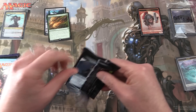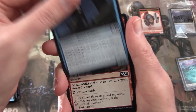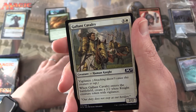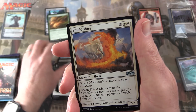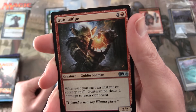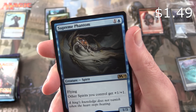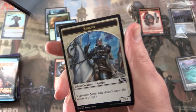Next up, Core Set 2019 — maybe we'll get a planeswalker. We have Scholar of Stars, Tormenting Voice, Ariscus Swiftclaw, Epicure of Blood, Titanic Growth, Lich's Caress, Gallant Cavalry, Skyscanner, Salvager of Secrets, Sovereign's Bite. Uncommons: Shieldmare, Departed Deckhand, Guttersnipe — creature goblin shaman 2/2 for three, whenever you cast an instant or sorcery spell he deals two damage to each opponent, very cool. The rare is Supreme Phantom — creature spirit, a 1/3 for two with flying; other spirits you control get +1/+1. Also an island and a knight token.